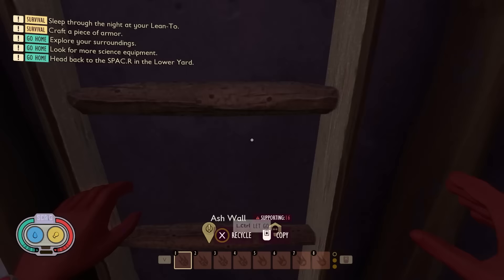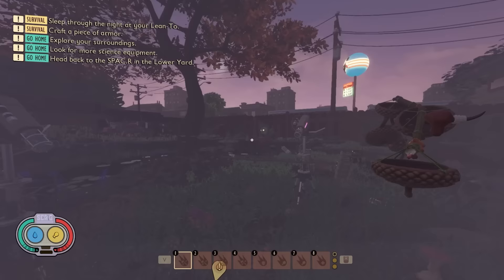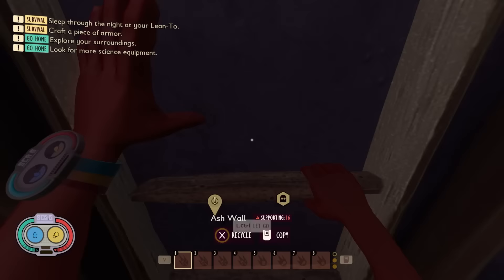My heart rate is just like at 300. I should be wearing a heart rate monitor for this. Run. Jump. That didn't count as a fail because I didn't need to die. Everything is good. Technicalities for the win. We're up. Sprint jump and land it.